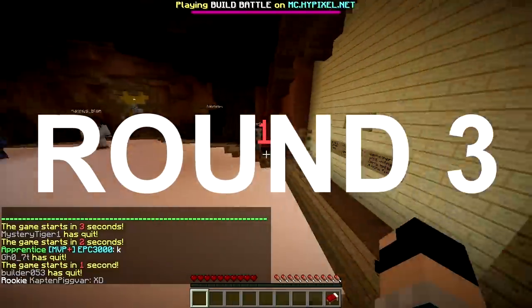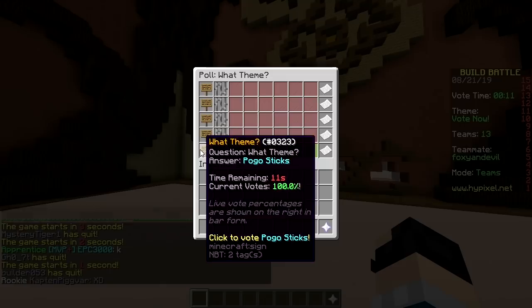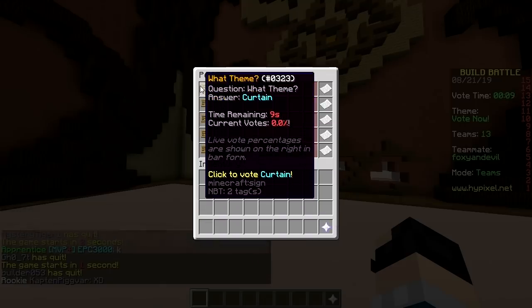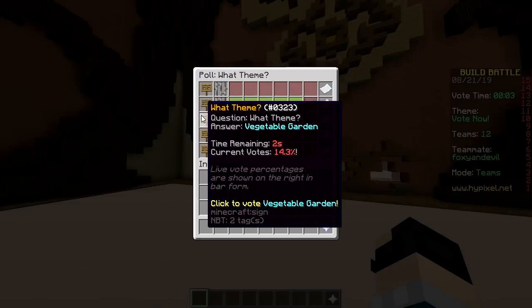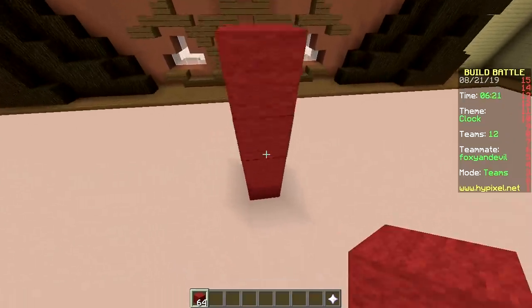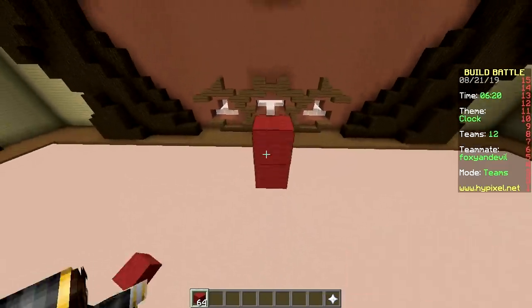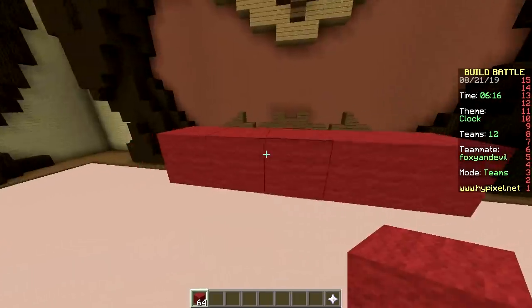Last one, baby! The options are: Curtain, Clock, Vegetable Garden, Skeleton, Pogo Sticks — plural too. Looks like clock is gonna win once again. Boring. Let's build a mill — wait, a clock with arms and legs.